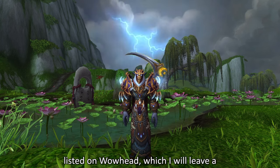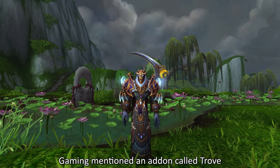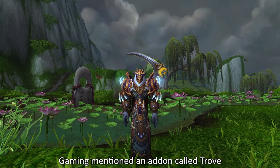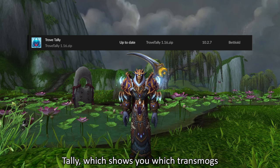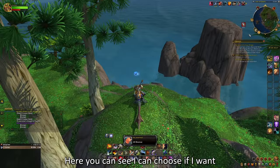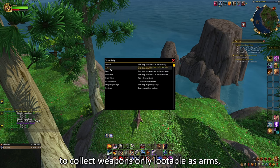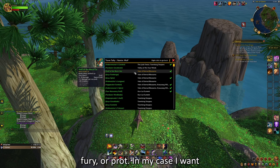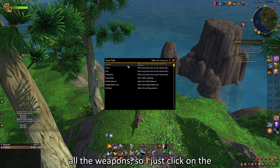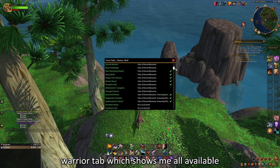If you want to know where each item drops, they are listed on Wowhead, which I will leave a link to in the description. Thrawn Gaming also mentioned an addon called Trove Tally, which shows you which transmogs you are missing and where they drop. Here you can see I can choose if I want to collect weapons only lootable as Arms, Fury, or Prot. In my case, I want all of the weapons, so I just click on the Warrior tab, which shows me all available weapons.